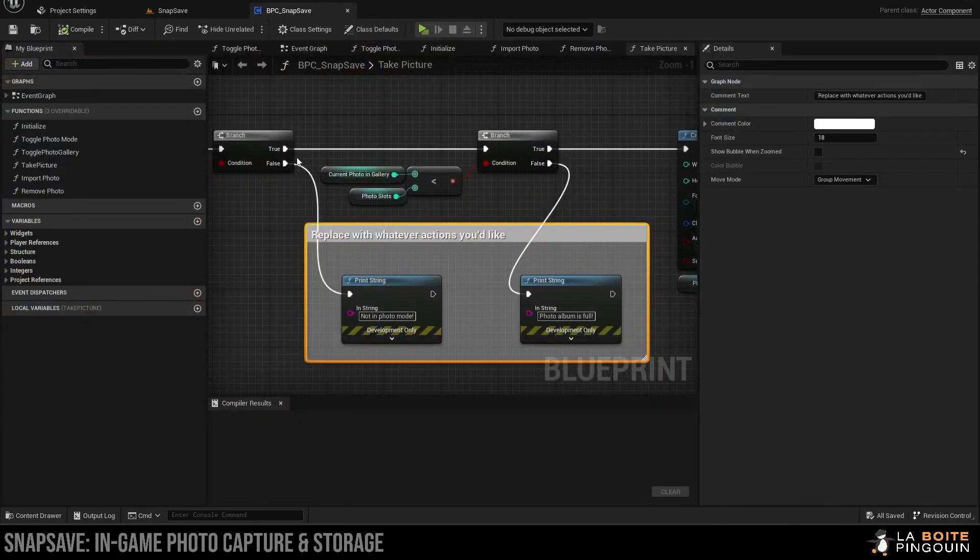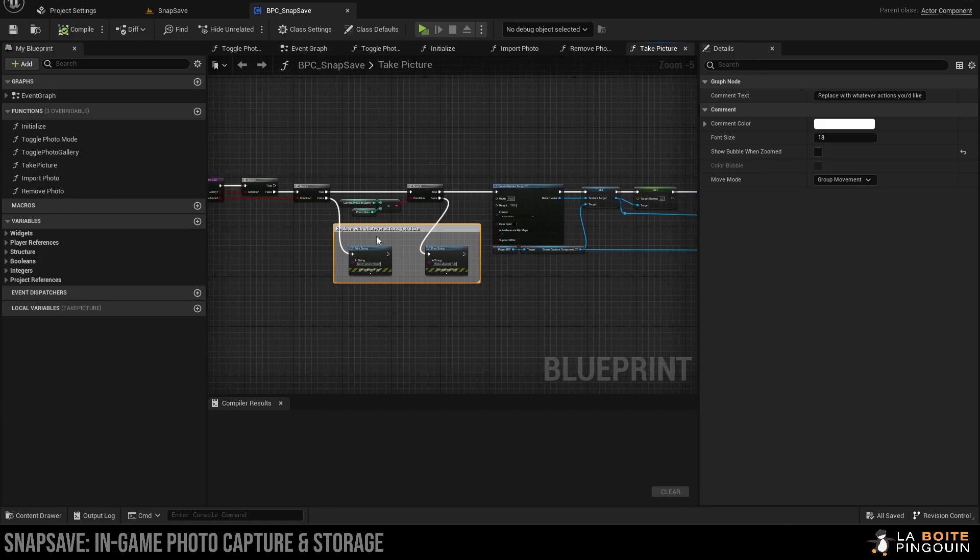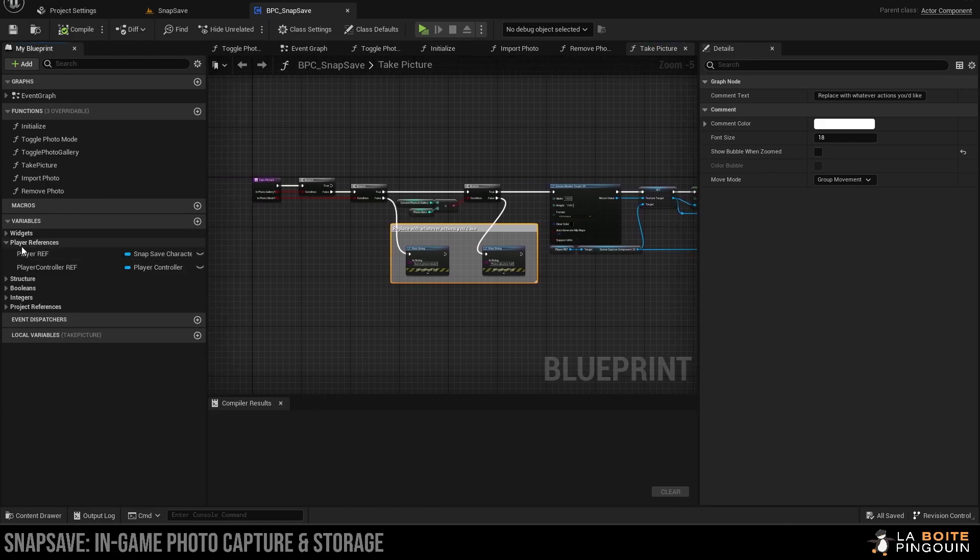Once it's migrated to your project, you'll need to change the player references and the player controller references to make it work. You'll also need to change the game instance reference and the blueprint for your save game.